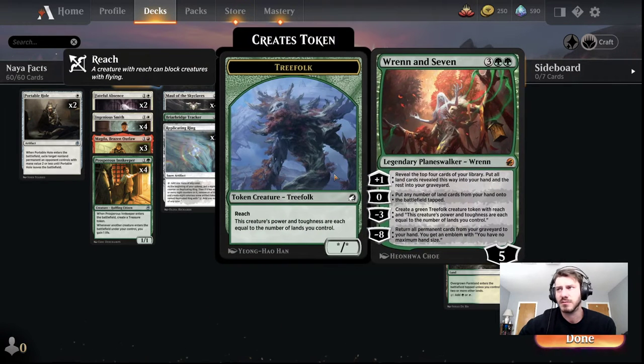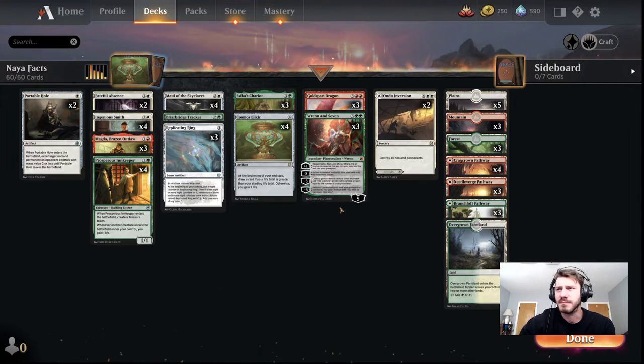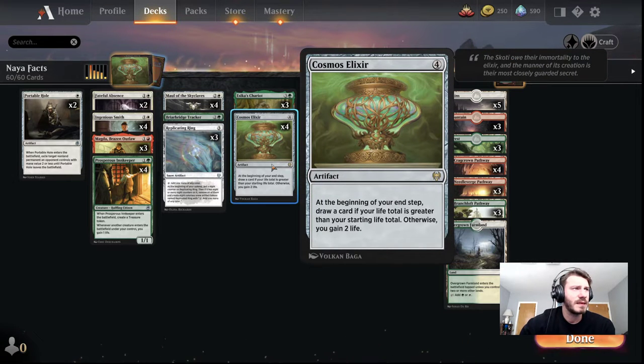I've had this line a lot where my opponent will board wipe, and I'll have either a Wrenn and Seven in hand or on the battlefield, as well as a Chariot. Then I'll minus three, attack with a Chariot, copy the token, and I just have a board again. Most of these things are either artifacts or produce artifacts, with the exception of Wrenn and Seven. I always liked this card — I've tried to find a good home for it because it always just feels really random, but I think it fits nicely in this deck.